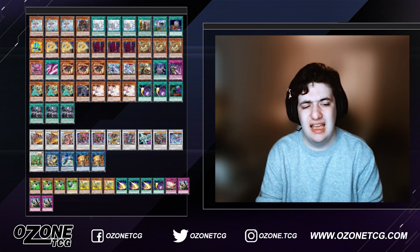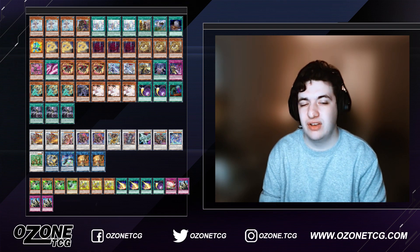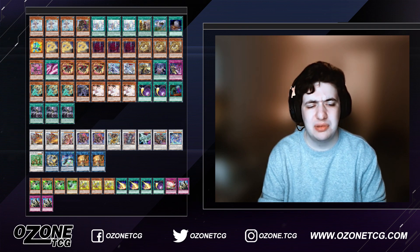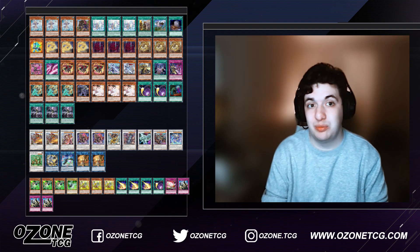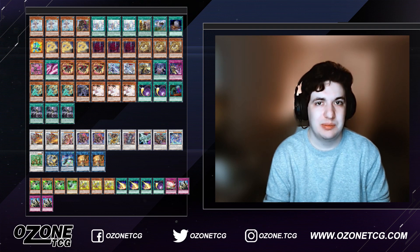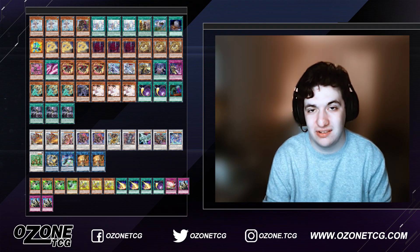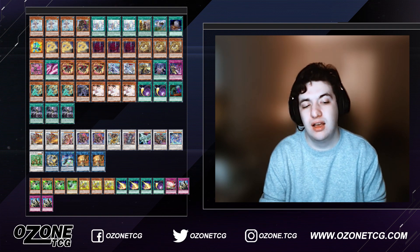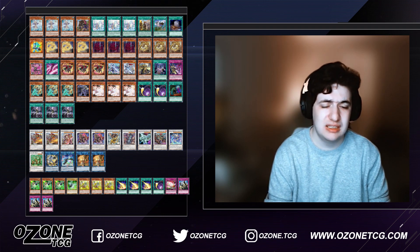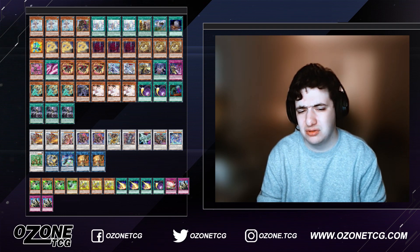Triple Lightning Storm, one Cosmic Cyclone, and one Red Reboot — this is all the back-row hate for going second, especially versus Eldlich, because Eldlich is not affected at all in the trap version. Triple Solemn Judgment is one of the only cards that can negate Droplets unless they send a trap. It's also just really good for getting Dark Ruled in case you can't do the Scythe lock, or if your opponent activates Dark Ruler after you've already Scythe-locked them to stop them from trying to play through your board.